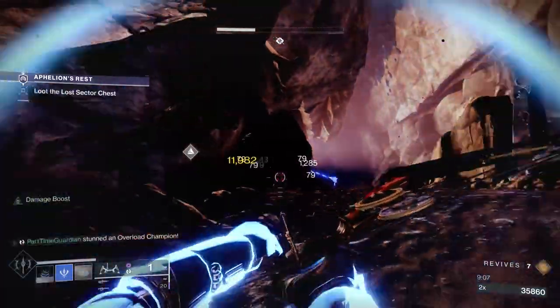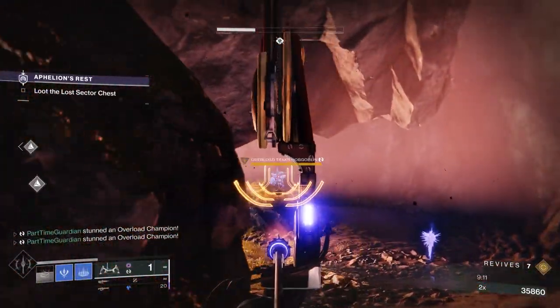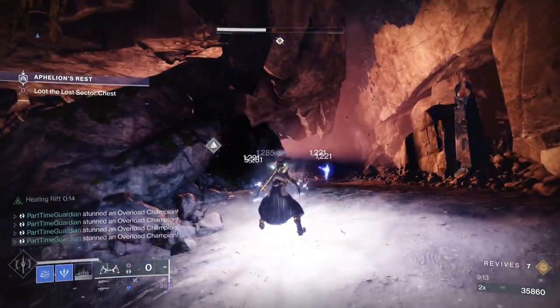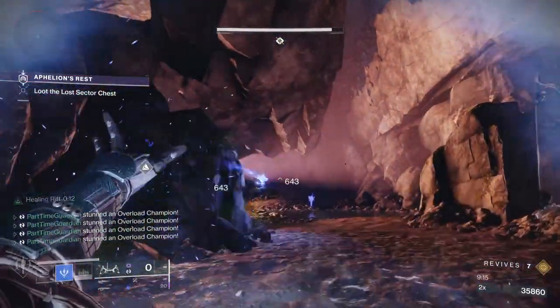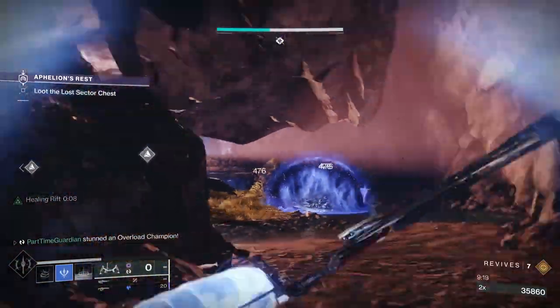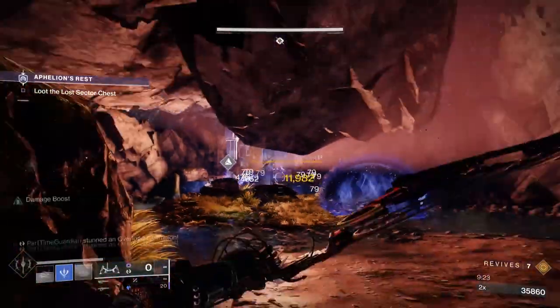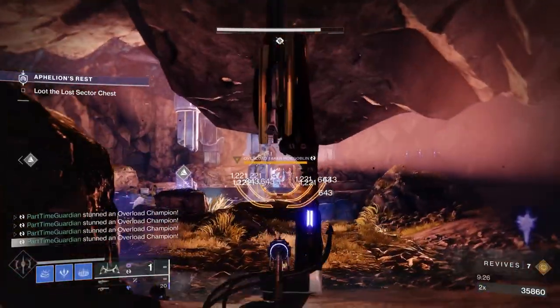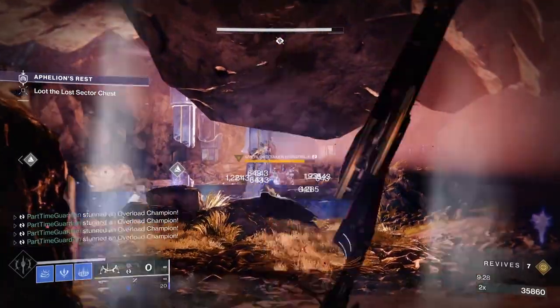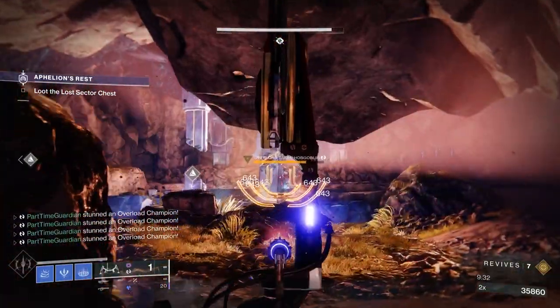After that, you can mix and match whatever you need for the activity. For Unstoppable, I will sometimes bring in fusion rifles or my Messenger. For Barriers, I often use Chroma Rush, but it depends on what you like, what you're comfortable with, and what the burns are. This build is primarily focused on freezing targets and stunning champions. While doing this, I get Ability Energy back constantly, and I can reduce incoming damage and be granted overshield, allowing me to easily solo flawlessly mid-tier PvE content without the need of a fireteam.